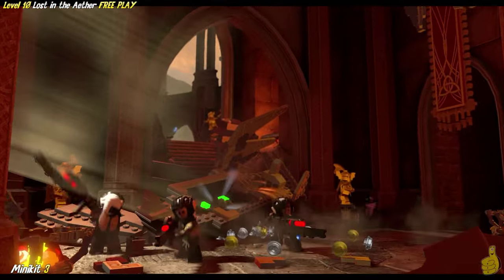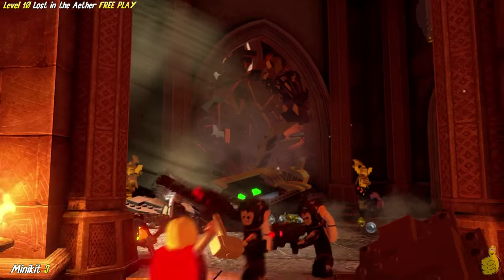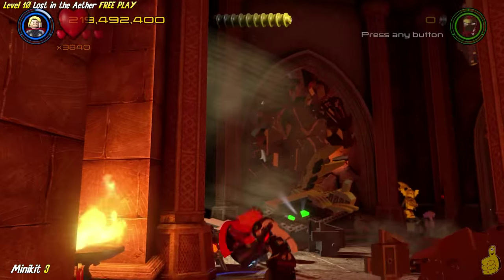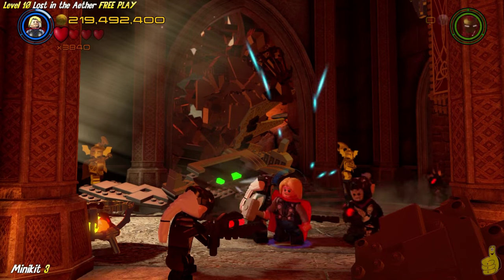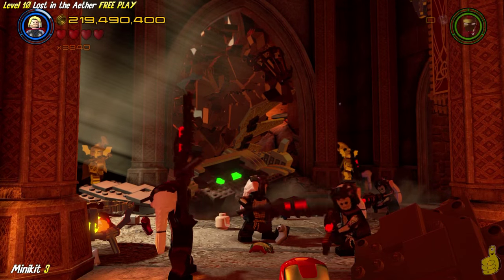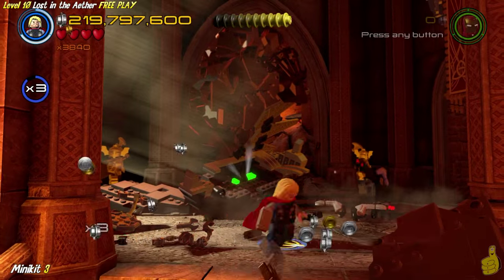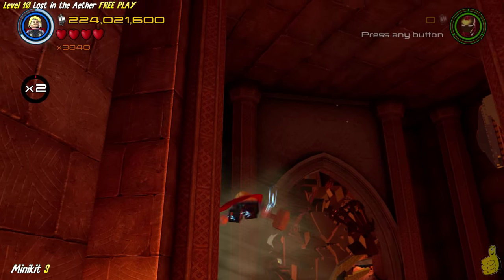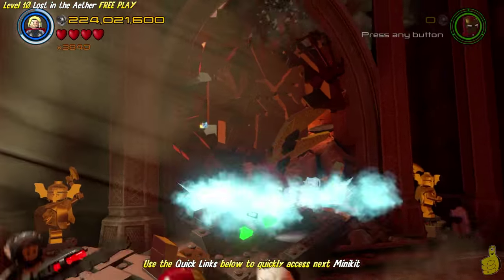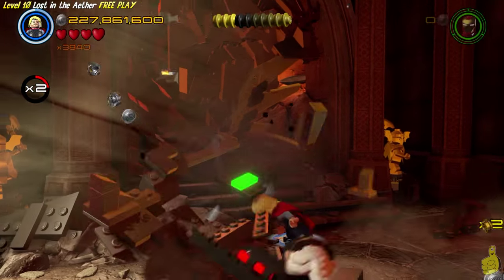We're gonna fly up the stairway, because walking is for mere mortals. Once we get up in here, we see there is a cracked wall that we can take out with our hammer. I struggle right here big time - I don't know if this was user error or what, but like I was mentioning, we're always under attack and somebody's always throwing something, shooting us, doing something. It's really frustrating, so hopefully you have an easier time than I did. Regardless, fly up in the upper left-hand side of the room and make sure you grab that minikit.